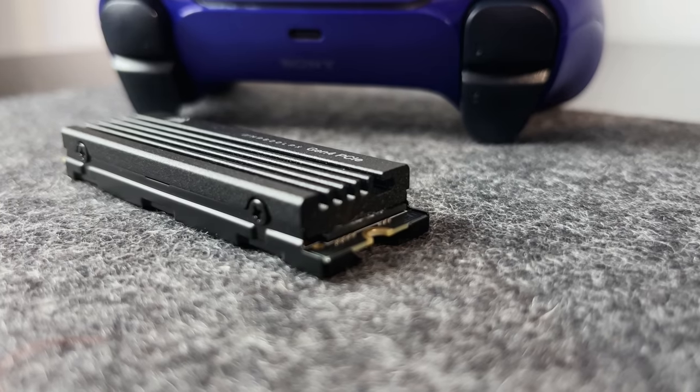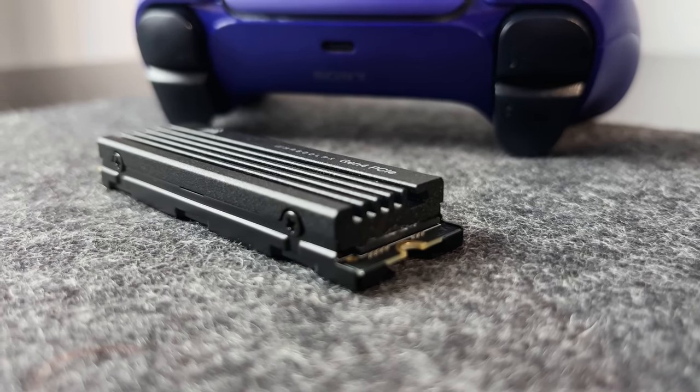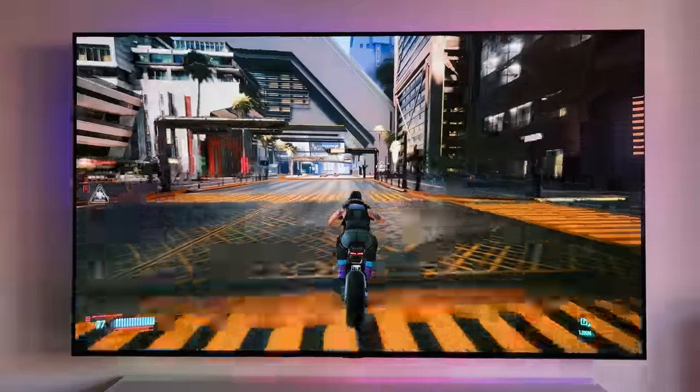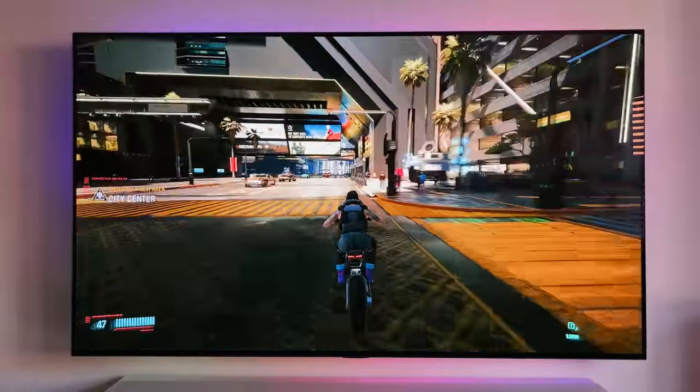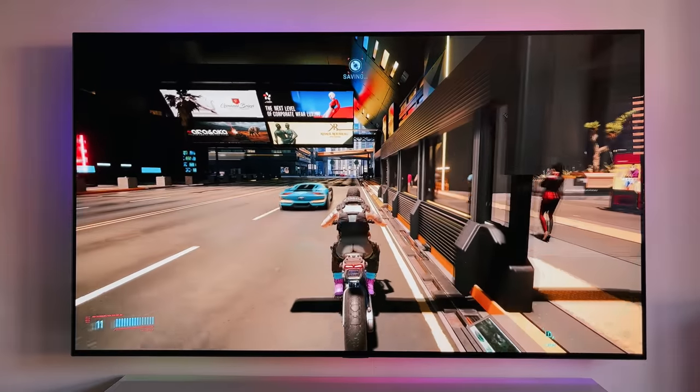Fortunately, the MP600 Pro LPX does fit these dimensions and goes above and beyond the specs required. It actually has a read speed of 7,100MB per second, and technically it's faster than the Western Digital SN850 drive that I'm taking out today.